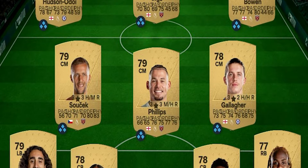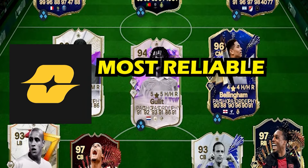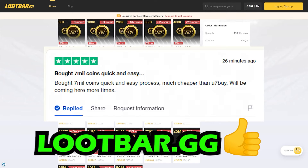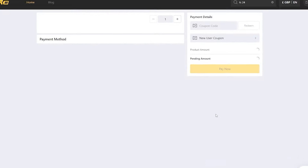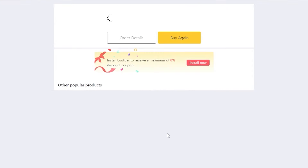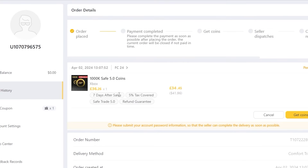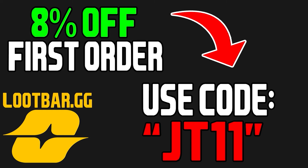Are you looking for coins to improve your team? Then you need to head over to loopbar.gg — the most reliable and best coin service you can find. They also have incredible 24-hour manual customer service that you physically cannot find anywhere else. Before finishing, make sure you are using code JT11 to get 8% off. Once you've gone through the payment, you'll be able to get your coins within the next 24 hours, absolutely guaranteed. With the code, you'll also get 5% more coins on every transaction. Make sure you click the link in the description or in the comment section below.